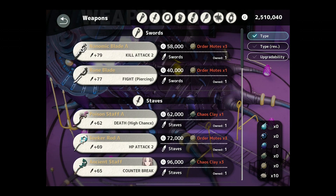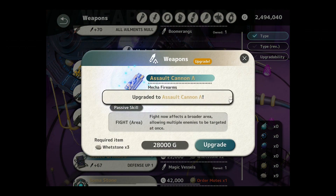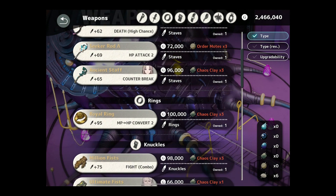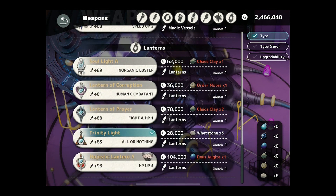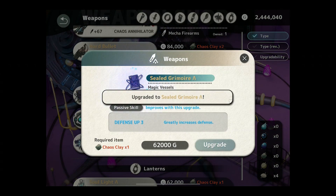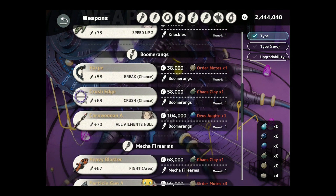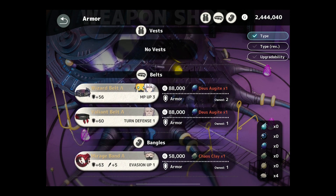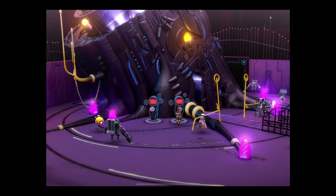Now we know the triage can only go to plus 64. We've used a bunch of these up. I'll try this one and save the rest. Anything else we can do with armor? Nope. Well then, that is done.